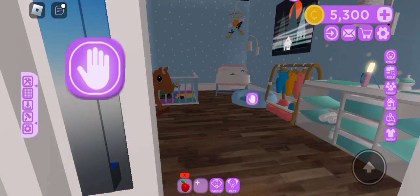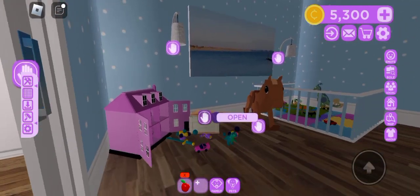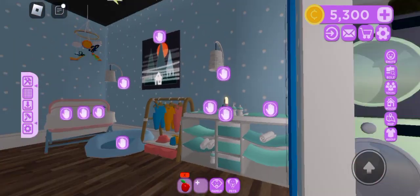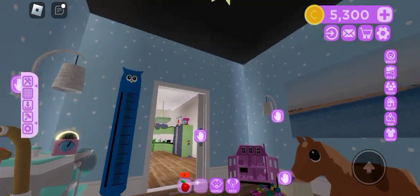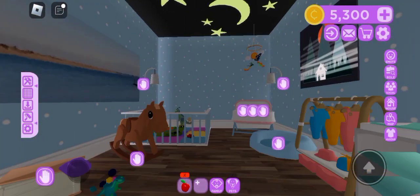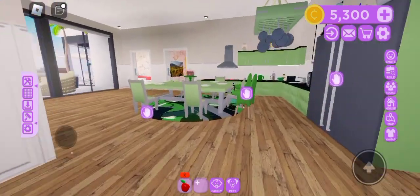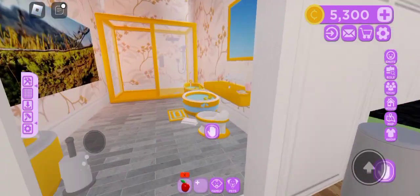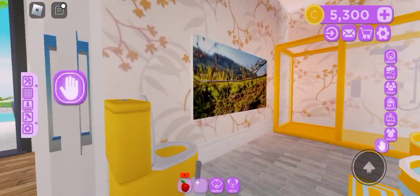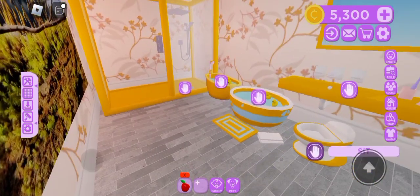Full walkthrough now. I did not do the back. I liked the way this turned out — I would so like to live here, except for the white pastel guest room.